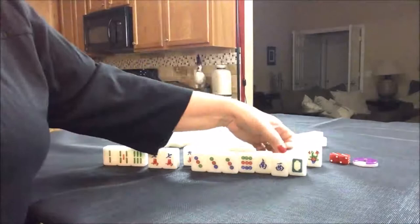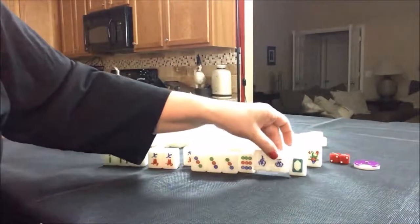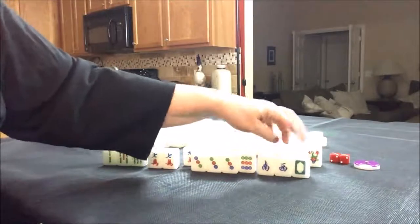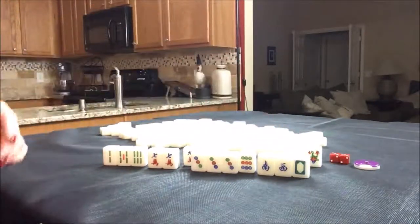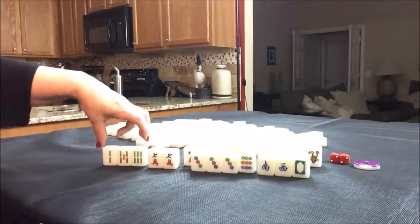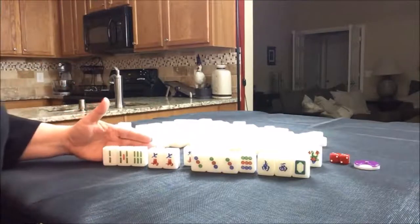Not only that, but we do have a West, which is the Wind of the Round, and we have a South, which is our Seat Wind. So if we pair either of those up, we could get a fawn for those. Any Pung of White Dragon — or any dragon for that matter — is a fawn, so there's some potential there. Singles will do us no good though; we have to pair them up so that we could Pung. So throw the 9, start by throwing these, draw in Dots and Honors, hold these as long as possible. If you would do something different, write it in the comment section.